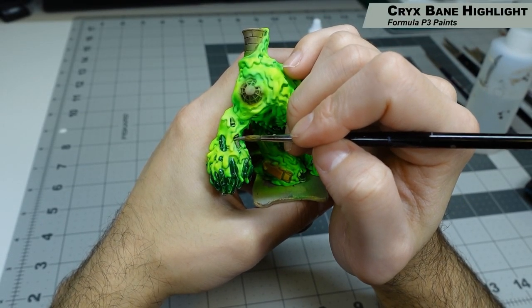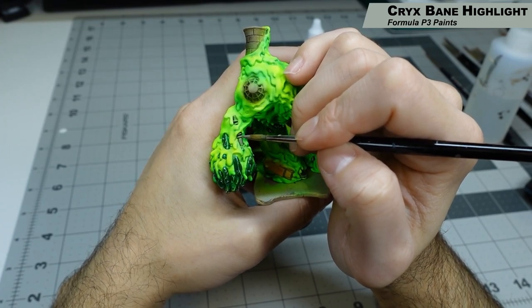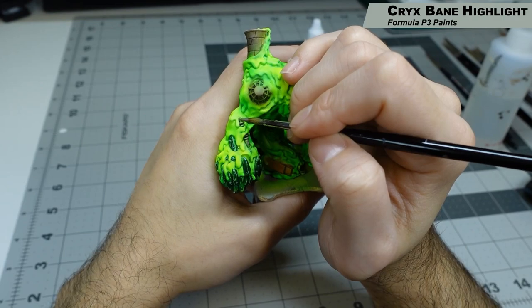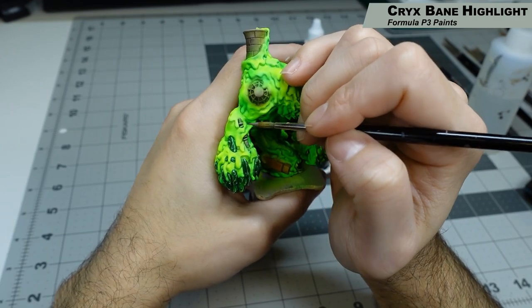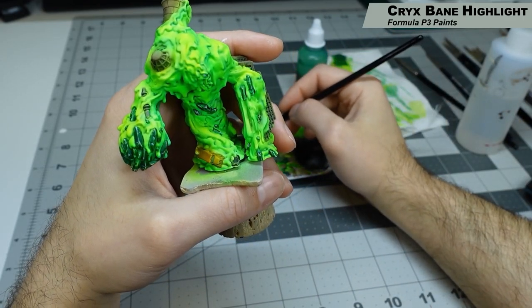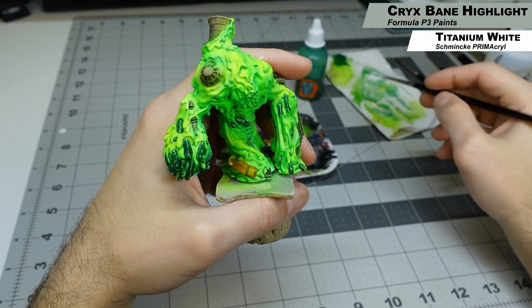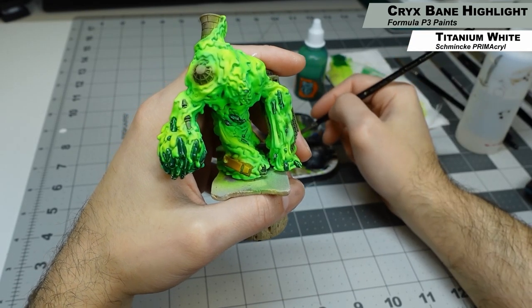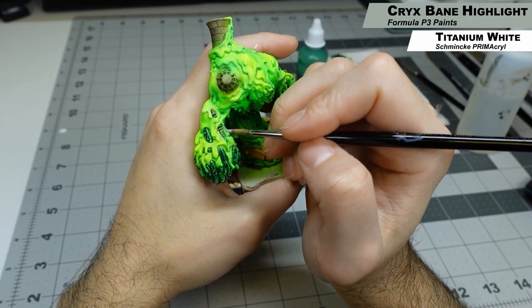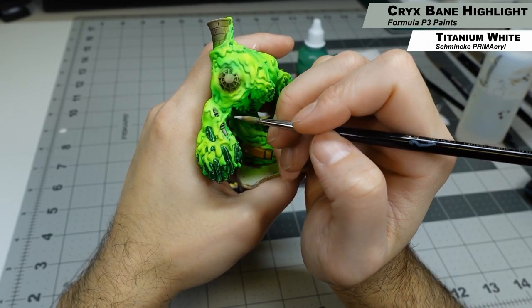Moving to the pipe on the arm, I'm using Crix Bane Highlight — just a neutral gray, any neutral gray will do — to add some highlights and make this look a little more metallic, going for a non-metallic metal with a cartoony look. Then I'm adding white into it to add further highlights. I'm going for a more cartoony look on this model, so I'm adding white into my highlights, which I wouldn't necessarily do on most miniatures, but for a cartoony look it's perfect.